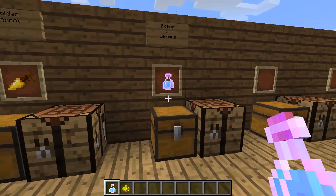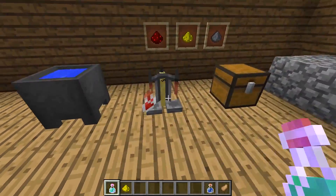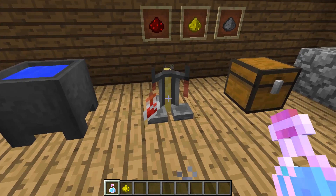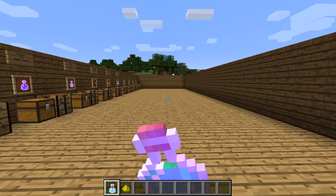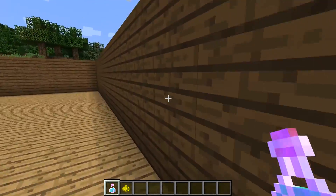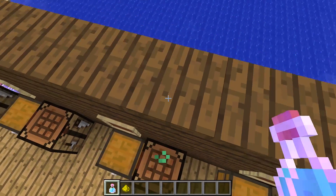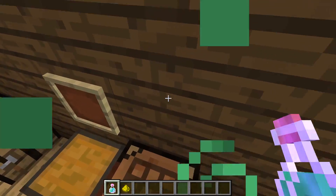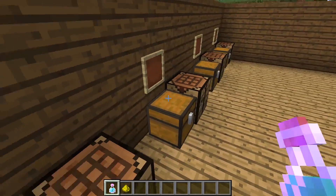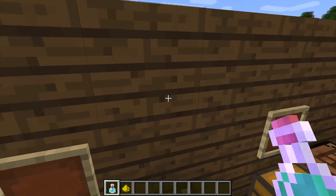I'll go ahead and grab this out of here real quick. I'm gonna make two of them real quick — I want to see what the difference is between a standard potion of leaping. Just gonna put this in there, let's get that one going. So, standard potion of leaping — I now have a jump boost. I can jump pretty high though. Normally you wouldn't be able to see over three blocks high like that. This is two blocks here, so I jump on top of this. I can't quite get two blocks. A potion of leaping by itself — I'm not sure how useful that would be. I guess you could jump over a block and a slab.